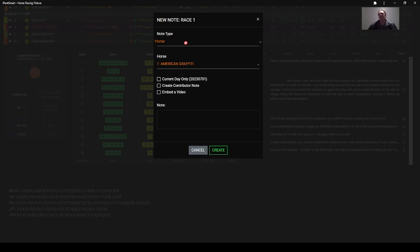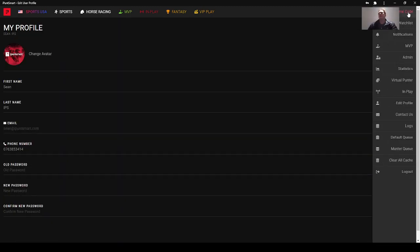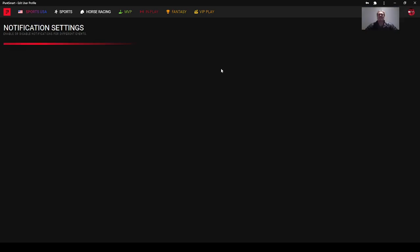You can make your own notes by simply clicking the plus button and adding a note for the horse, trainer, jockey, or race. I normally keep it there so it pops up next time, and you can even add a video preview. Next time that horse runs again, you'll get the notification. If you're on the VIP play, make sure on your profile that you have notifications set — there are your notifications at the top here.